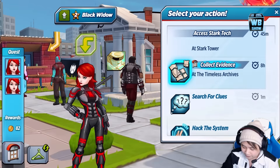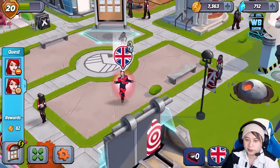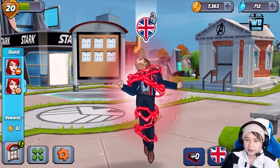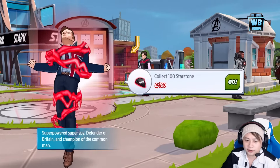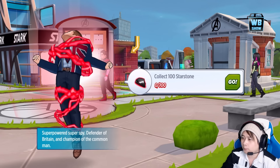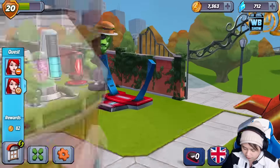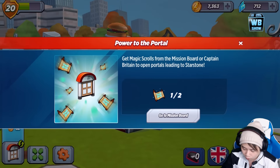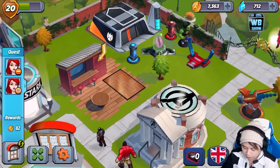It makes no sense to fast-forward, especially when it costs quite a bit of shards. I could use those shards to buy the premium character instead. Anyways, you can get Union Jack — super power super spy, defender of Britain and champion of the common man — by getting 100 star stones, and you get those star stones through this portal. You need two magic scrolls to open the portal.